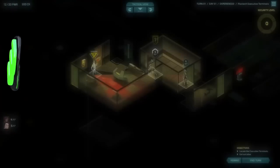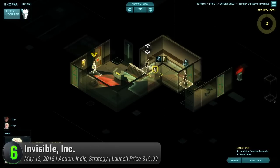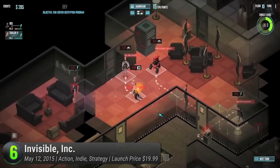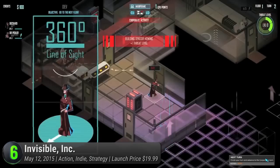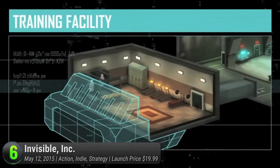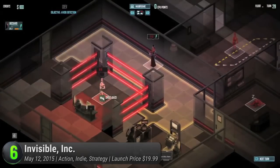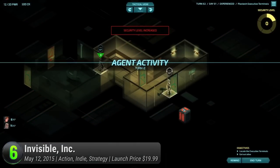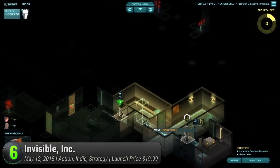Invisible Inc. — while Klei Entertainment's Don't Starve is an impressive hit, that didn't stop them from venturing back into video game development. Their second entry shares more similarities to platforming Mark of the Ninja. Instead of a grim open world, we're taken through a series of turn-based stages where stealth is the key to success. Inspired by XCOM, Invisible Inc. takes you on a tale of espionage set in the neon future of 2074. Working for a private intelligence agency, take control of the organization's best agents mounting a counterattack against a corporate invasion.